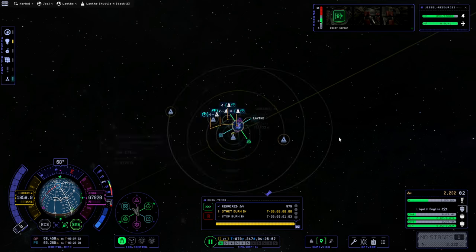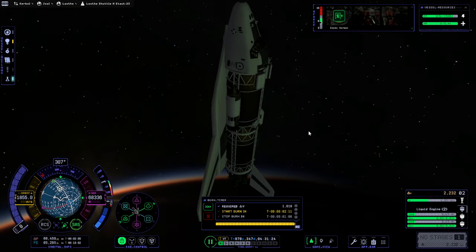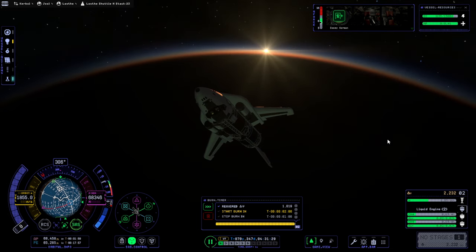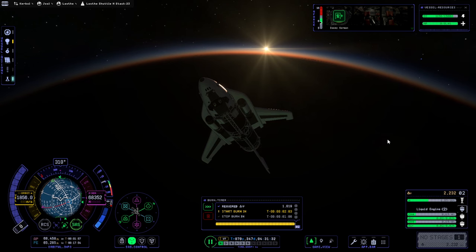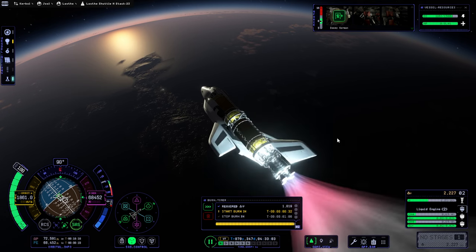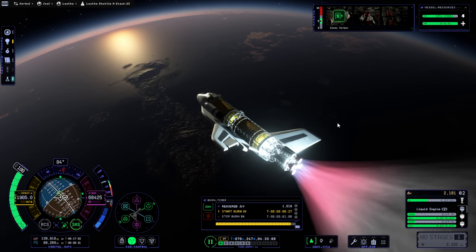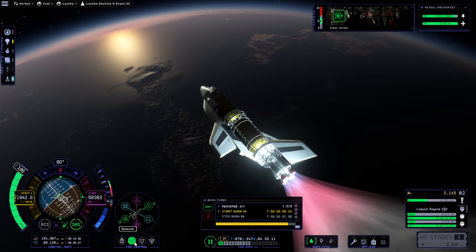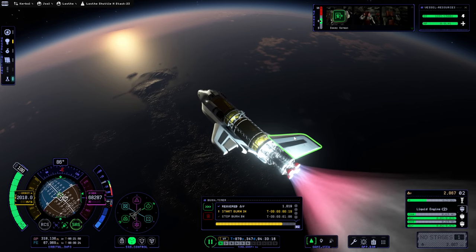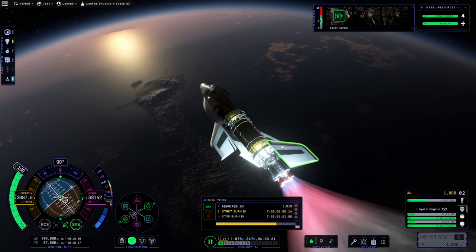We'll do a mid-course correction. That's pretty close right there and I don't think I can fiddle with it more — 1000 meters per second to get there. In theory, if all this works out, no moons interfere with us. I'll start now. Point at the node, please. I've got that selected — it's really important that we do this maneuver properly. I'll give you RCS — RCS isn't helping. Can you point at that? I'll just do it myself.